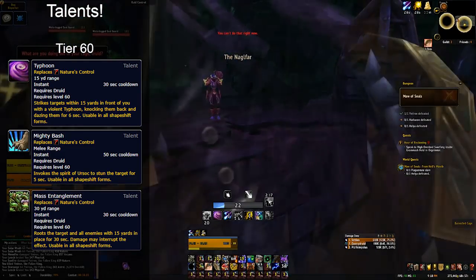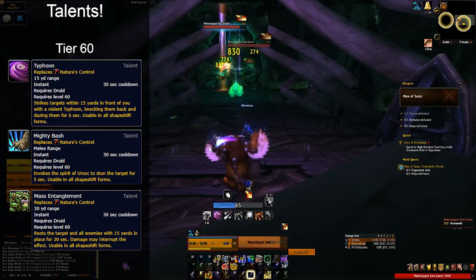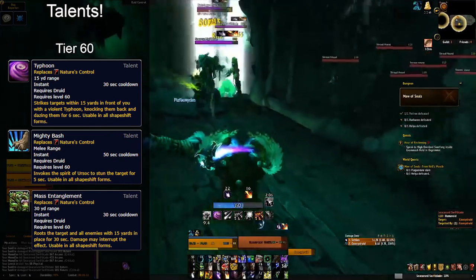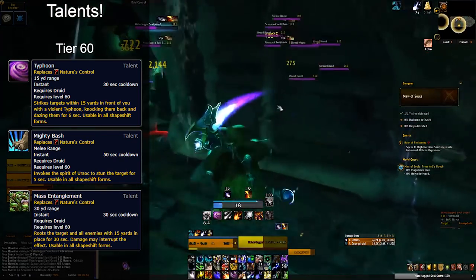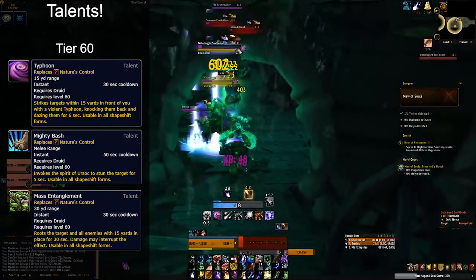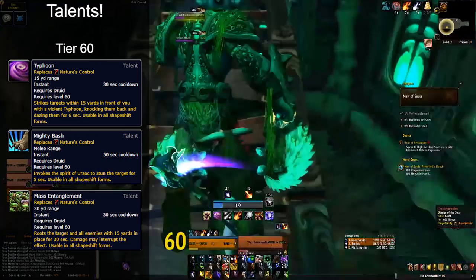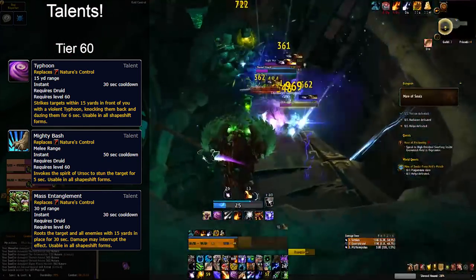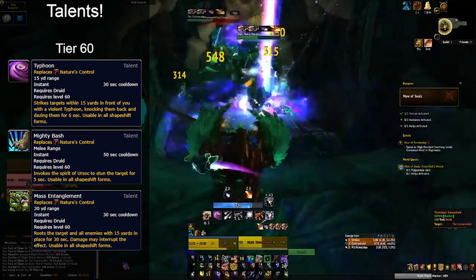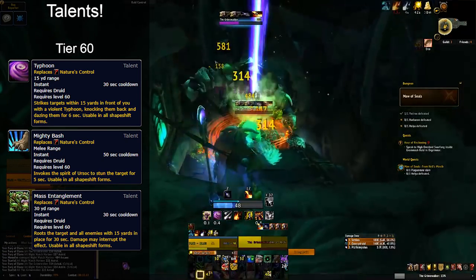Aggramar add management and world questing are two staple uses of Typhoon. Typhoon also knocks back 10 yards further than it used to — it got buffed by 5 yards and is also modified by the Moonkin aura that gives you five additional yards. To summarize tier 60: Mighty Bash is pretty strong but generally lackluster compared to the other two. Mass Entanglement is very niche but extremely powerful in that niche, since rooting targets in place can be feast or famine. Typhoon is very consistent — cancels casts, displaces, and knocks back.